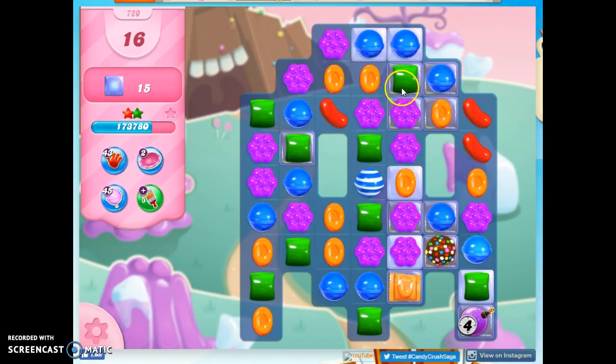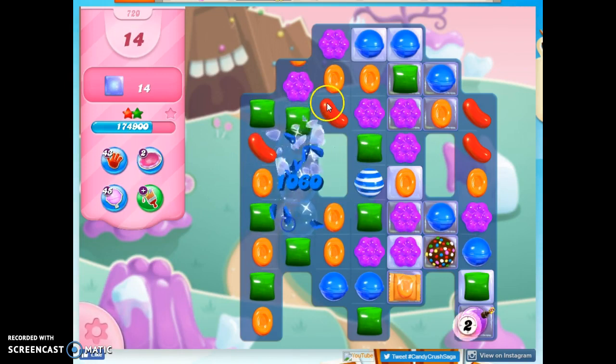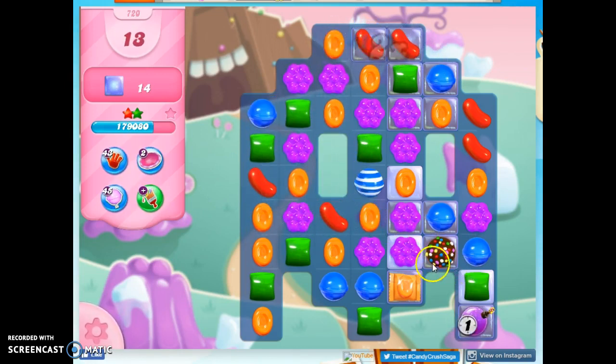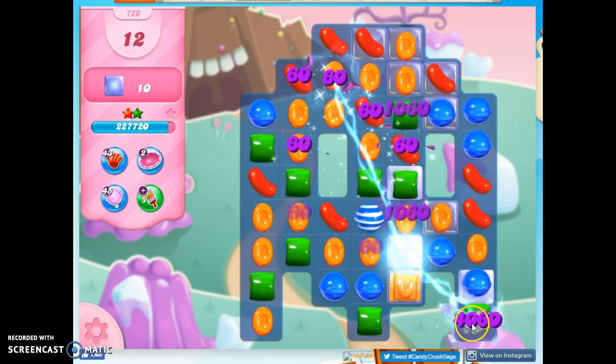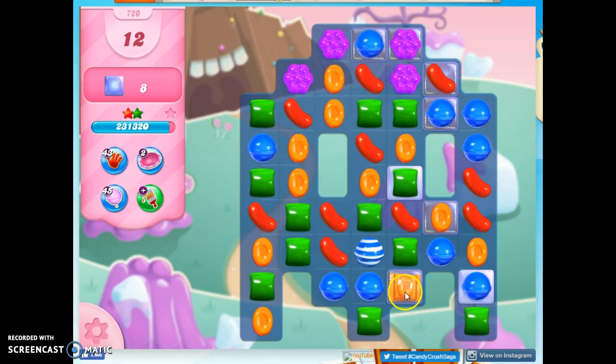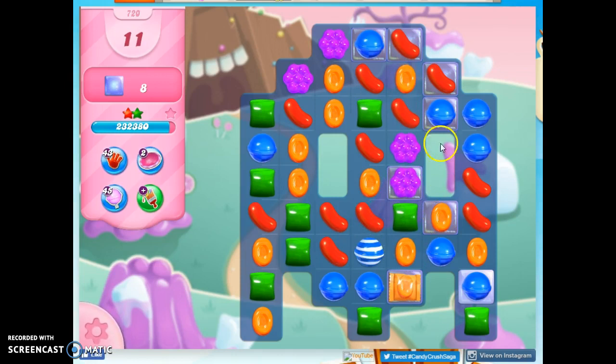I don't see that happening. I better take out the purple — good job there. So purple is gone. Could I get a striped wrapped combo? I don't know why I call things the wrong things — I even call colors the wrong colors.